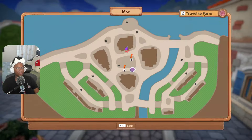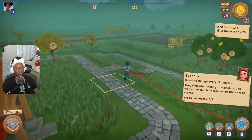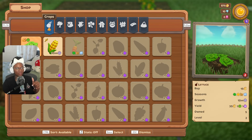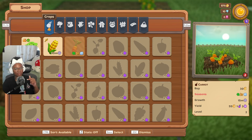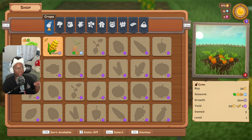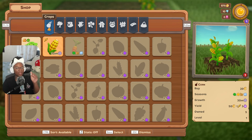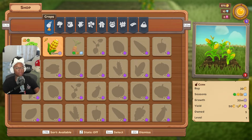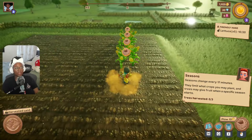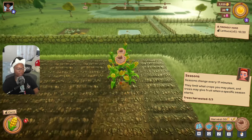Let me show you a tip about crops on the farm. In the top left corner it'll show you what type of crop something is. Each vegetable and fruit goes into its own category — so you don't need specifically wheat, because each crop counts toward its category type, which I think is awesome.